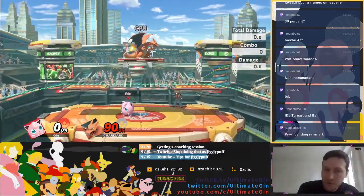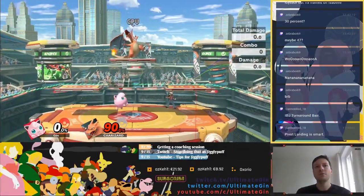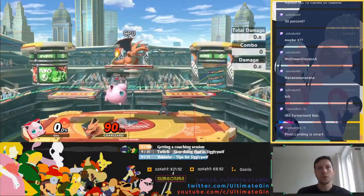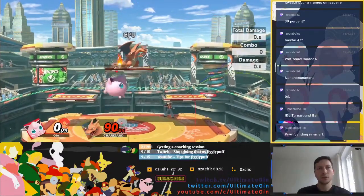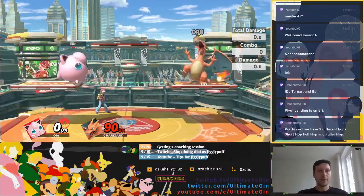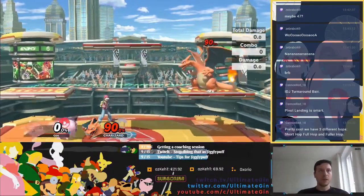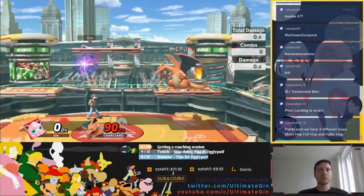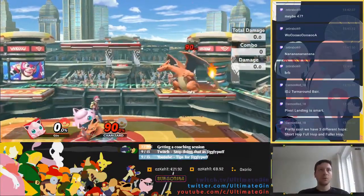I guess one of the core strengths of the instant double jump is that it lets you go pretty high quickly. Three different ops, yeah, definitely. It'd be insanely good if you could do a full op.